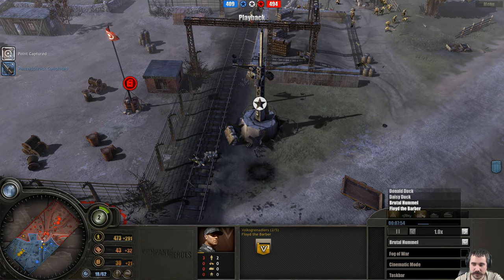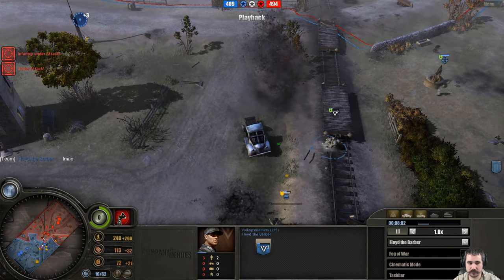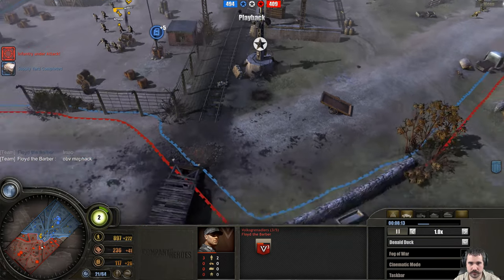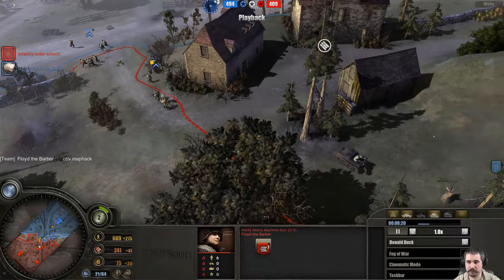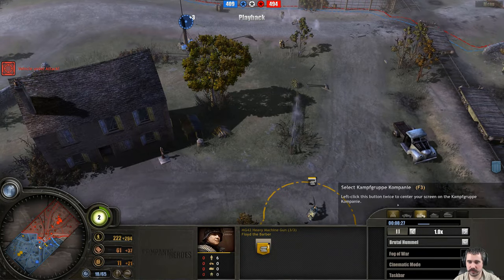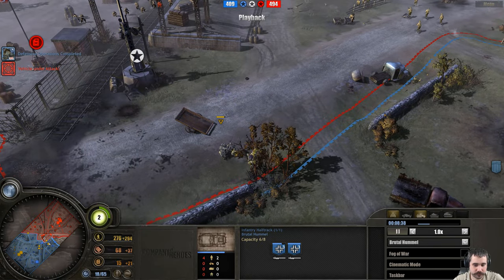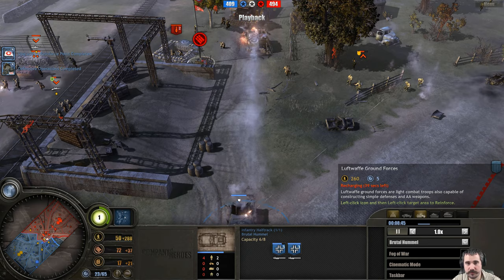His teammate has gone for 'For the Fatherland,' which I believe is the defensive doctrine — I always get defensive and Blitzkrieg mixed up, but I think that is defensive. Going for the map hack — there was that mortar team with a machine gun in place getting hit by the mortar. Sometimes it's hard to tell if your opponent had brief vision or not. Defensive operations have been upgraded. Kampfgruppe is now using the feared Luftwaffe Ground Forces — we do have the Luftwaffe Ground Forces doctrine selected.